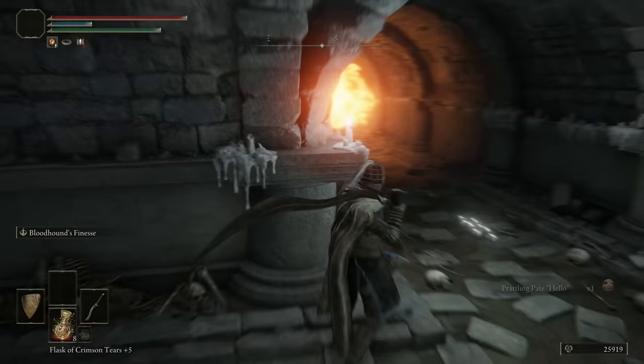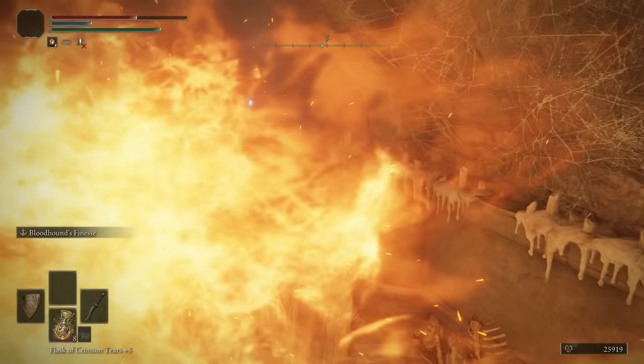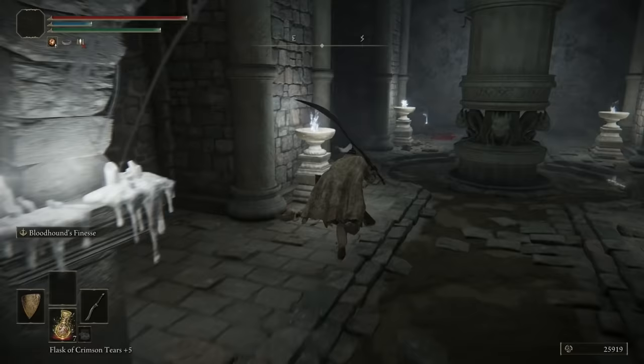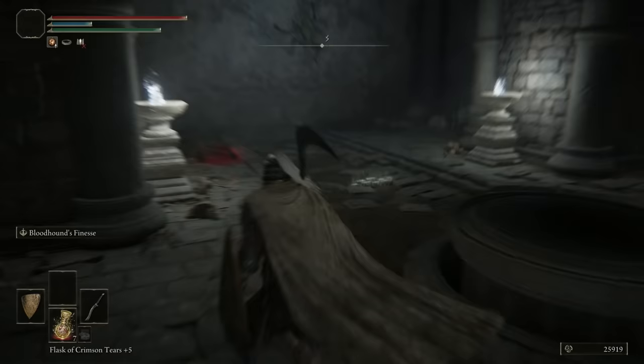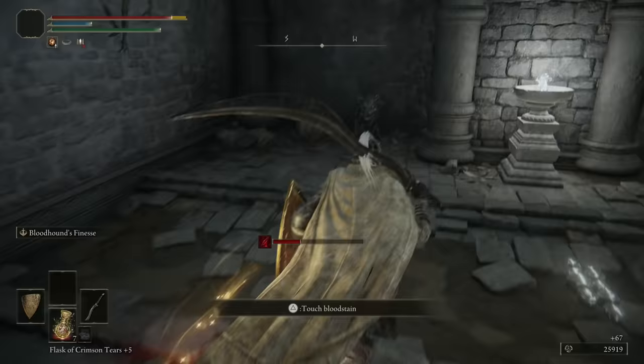When you hit it, it's going to go down and should stay down unless an enemy hits it — even if you die it should stay down. For this next fire it's a tighter run, so you have to time it better. Sprint and go to the right — same thing. Hit it, or you can just jump — I don't know why that works but it does. Look in the corners, there are gargoyles over there and over here.